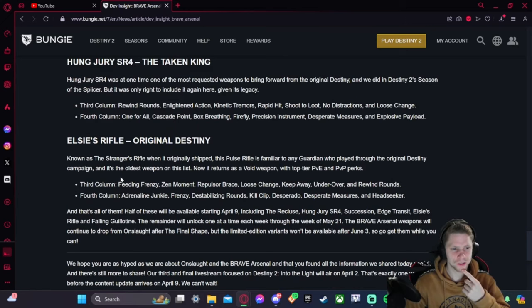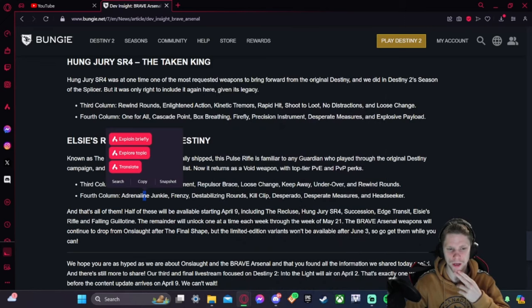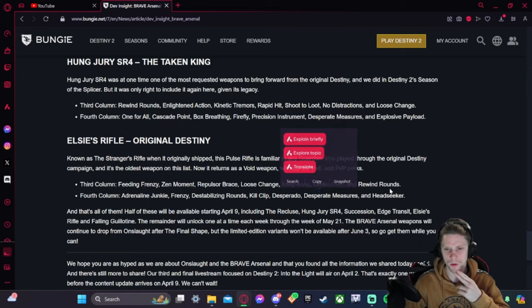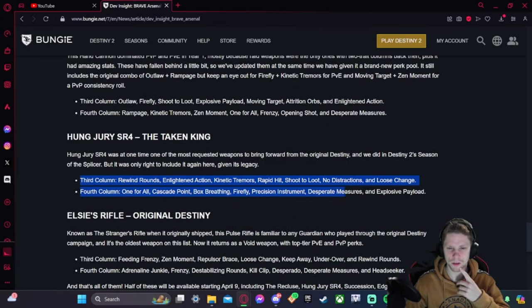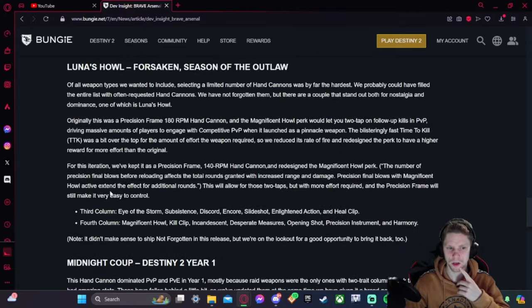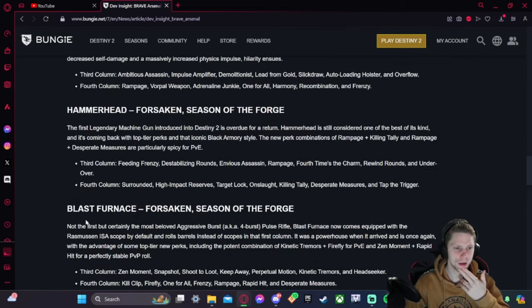LC's Rifle — a legendary version of the Stranger's Rifle from the original Destiny. Perk pool: Feeding Frenzy, Zen Moment, Repulsor Brace, Loose Change, Keep Away, Under Over, Rewind, Adrenaline Junkie, Frenzy, Destabilizing Rounds, Kill Clip, Desperado. Rewind and Desperado is going to be very nice, and Keep Away with Desperado is going to be very good. Repulsor Brace and Destabilizing Rounds is a combination I'm always looking for. Overall these weapons look very strong, with the exception of Hung Jury and Edge Transit.